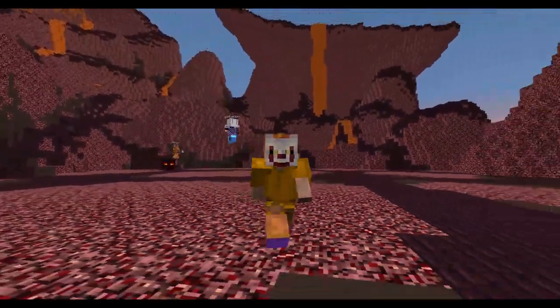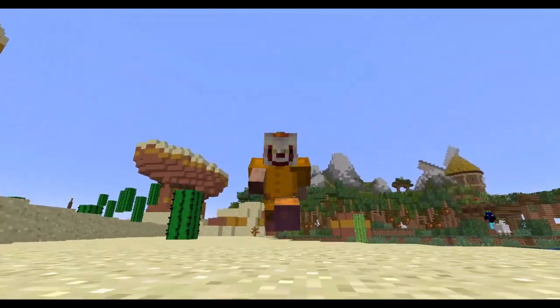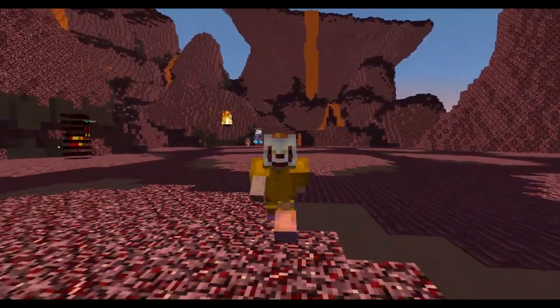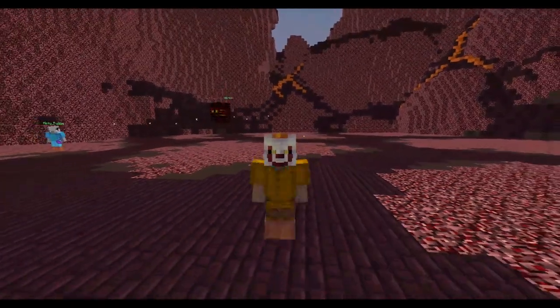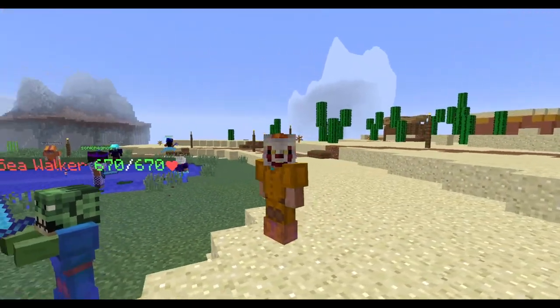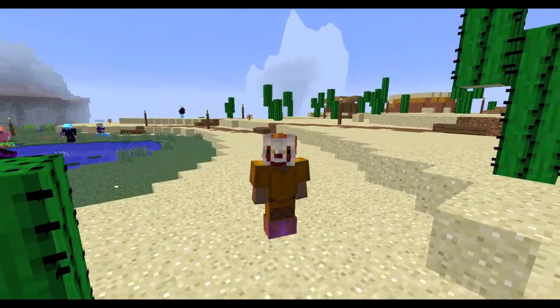You get 60 points automatically if you just step into each room on the map. That means you can avoid brown rooms entirely after just stepping in and then going out — you don't need to kill all mobs for exploration points. Now we are at 260 points. We need 10 more points for S rank, and you need 10 secrets for those 10 points, which is very easy to get across the whole map.